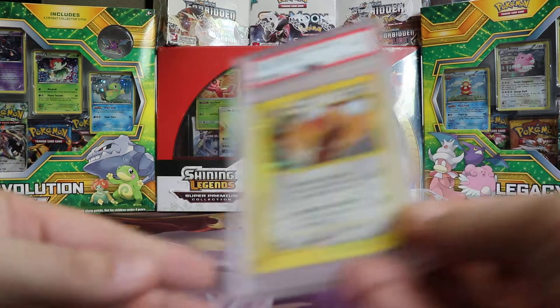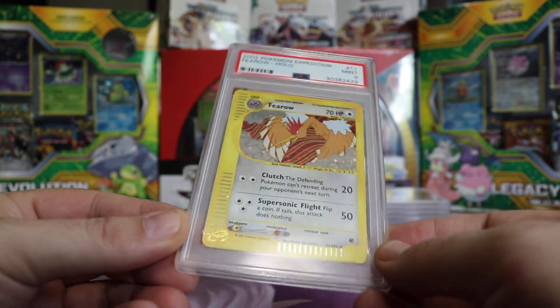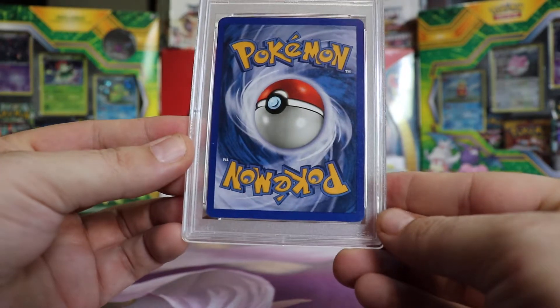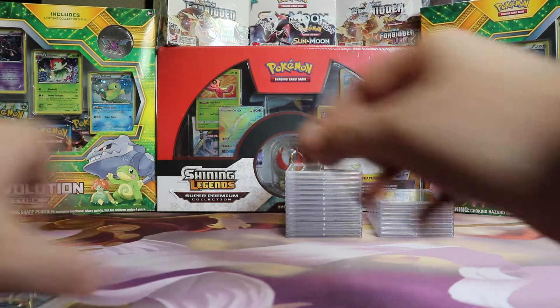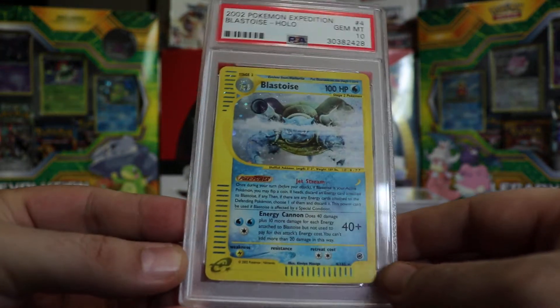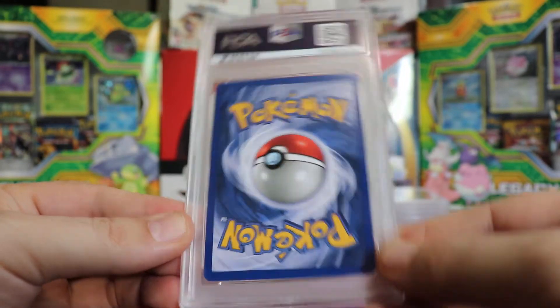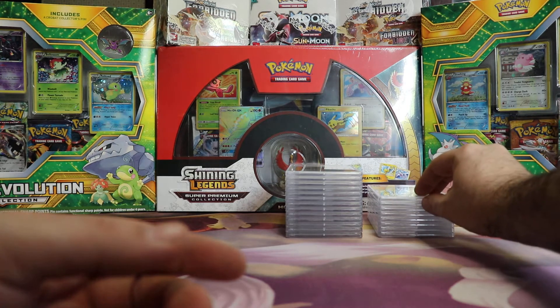Second to last one in the box, we have a Mint 9 Expedition Fearow. And last one in the box, we have a Gem Mint 10 Expedition Hollow Blastoise. Very nice, sweet card. Alright, one box down, looks like 7 more to go.